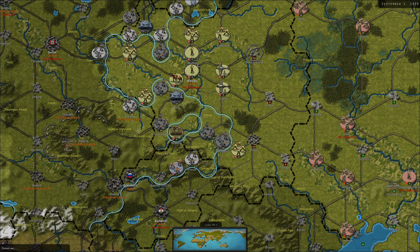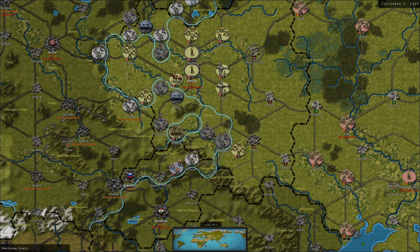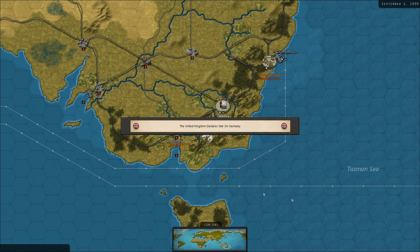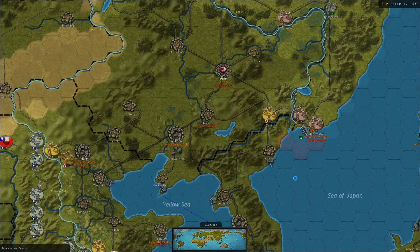Polish morale suffers from battlefield losses — that might be an event triggered when the Poles lose a certain number of units. This game has national morale, which is a very important thing for determining if a nation surrenders and their fighting efficiency as well. Australia has declared war on Germany, the UK has declared war on Germany, and France as well.